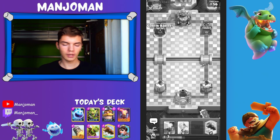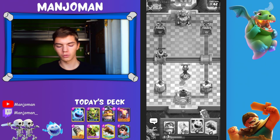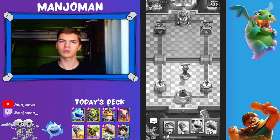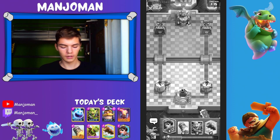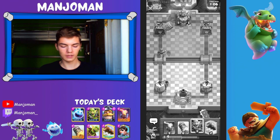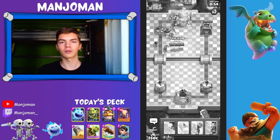He goes for another Mega Knight — what could I expect? I was hoping for Musketeer at the back. He tried to make a prediction with Ice Spirit, maybe hoping I'd play Skeletons, but that Mega Knight wouldn't break through my Inferno Tower anyway — great defense! Let's play Ice Spirit and maybe Knight at the back. Come on, where is that Musketeer? It looks like he just left the game. We'll take that easy win — maybe he was frustrated that I defended his Mega Knight so easily, or maybe he just went for dinner.